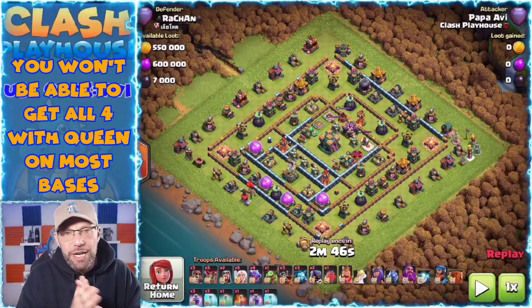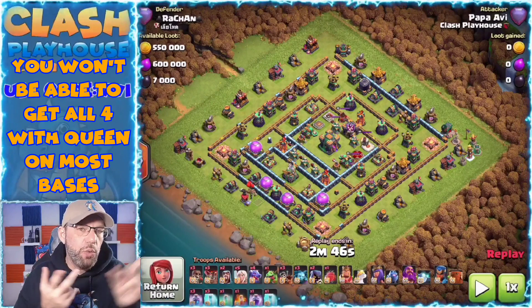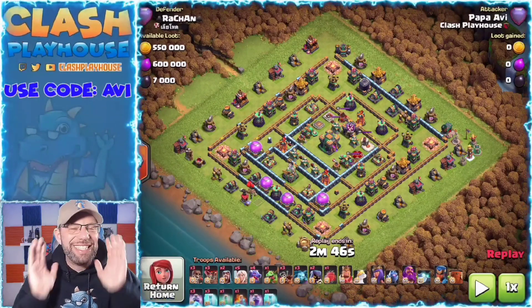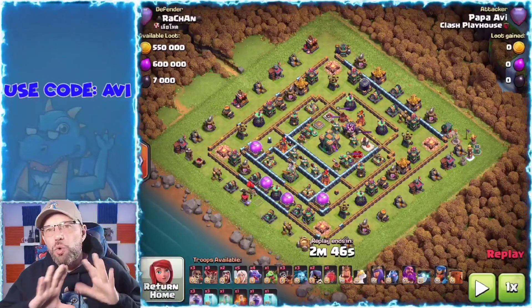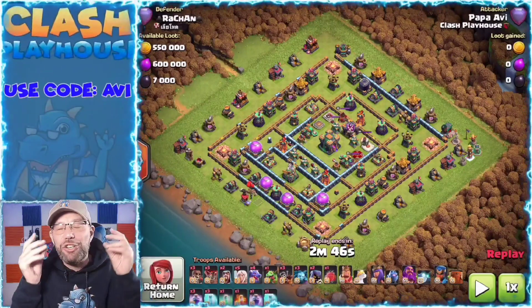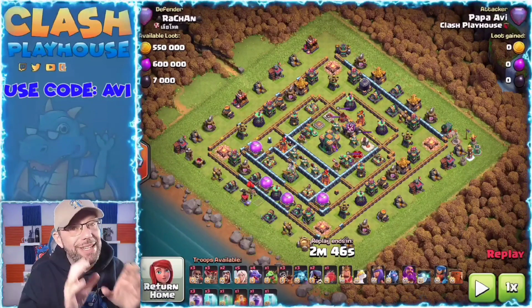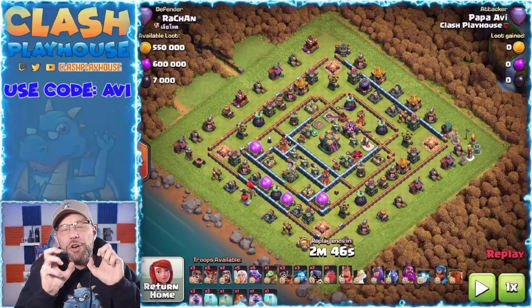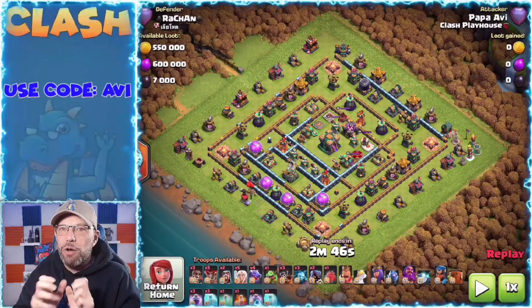First of all, we know the priorities are: you want to take care of the eagle, you want to take care of the scatter shots. Eagle, scatter shots, town hall — those are the things that could destroy your whole army just like that. When I say town hall, I mean the poison of that town hall. You want to protect your troops when they're going through the poison of that town hall.